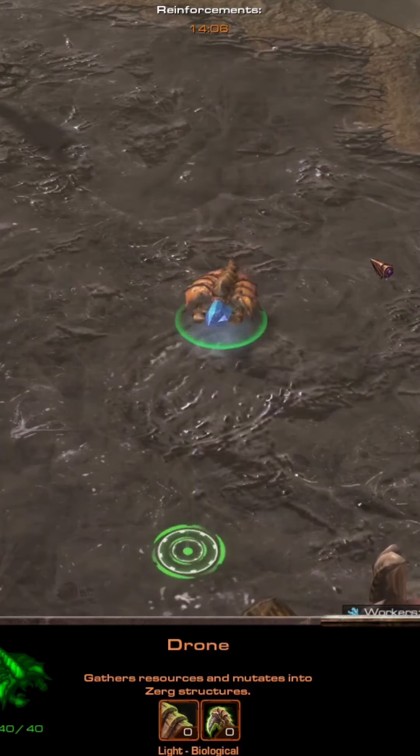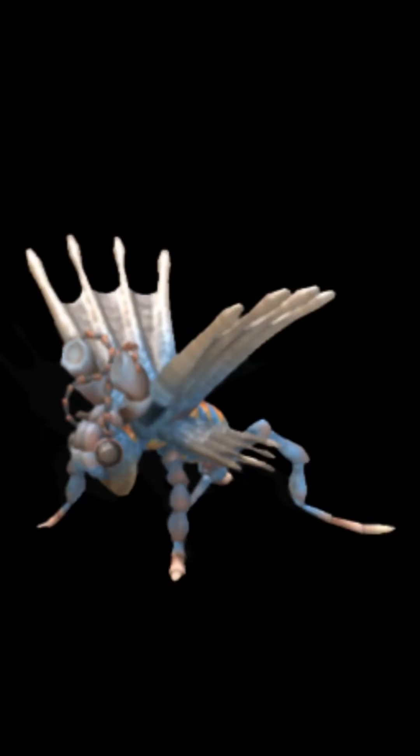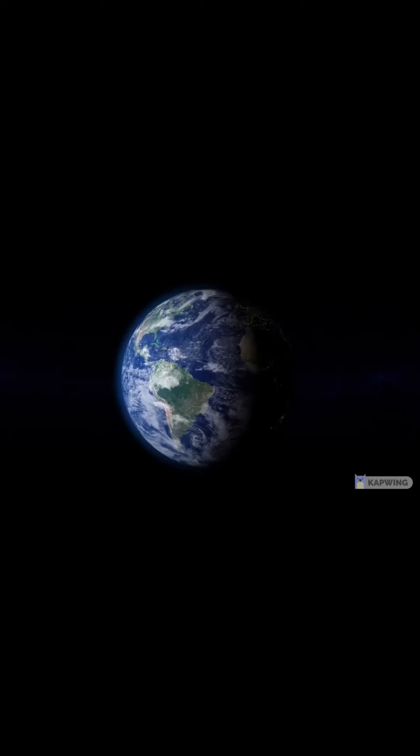Drones move by hovering above the ground using a float bladder that disrupts gravity around the drone, effectively making them swim through the air. Drones were originally called Gashar Wasps from the planet Elders Theme before becoming assimilated into the swarm.